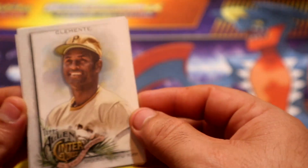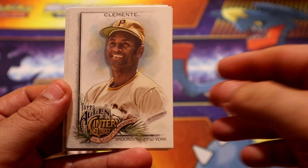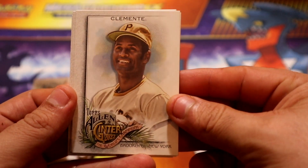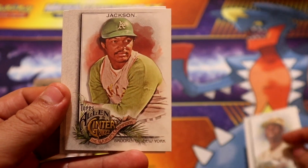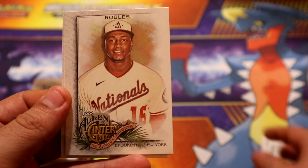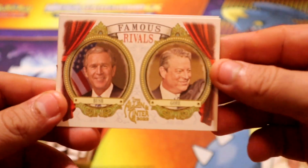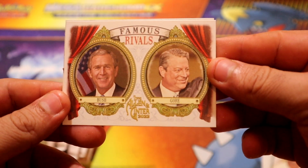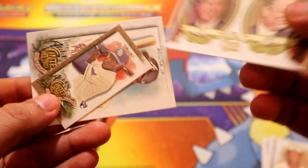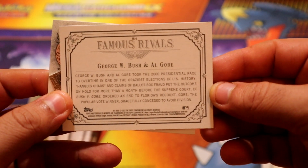All right, we're gonna get a mini already - we're gonna start with Mr. Clemente. That's definitely a pretty decent start right there, very nice Clemente. Then we have Jackson, Robles, and some presidents here - famous rivals Bush and Gore.